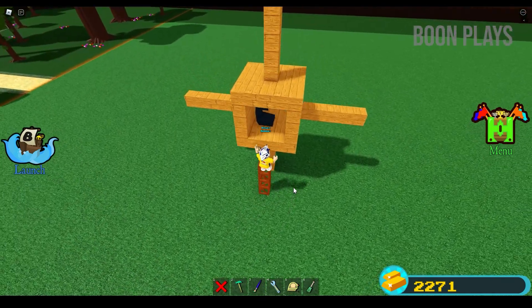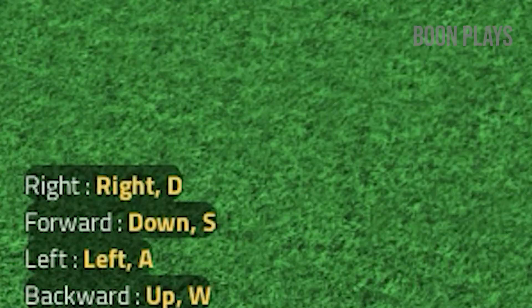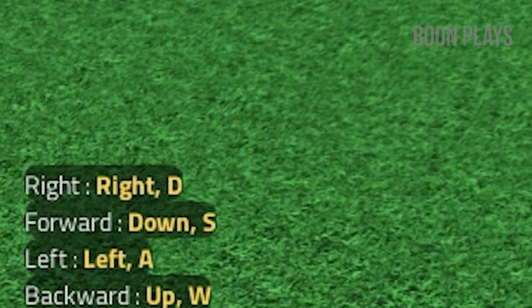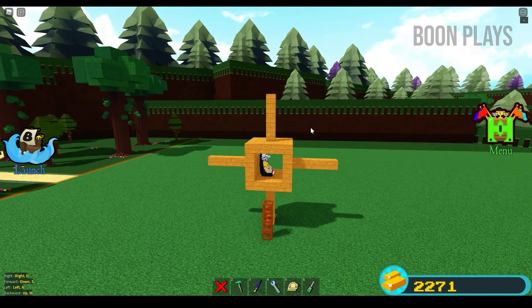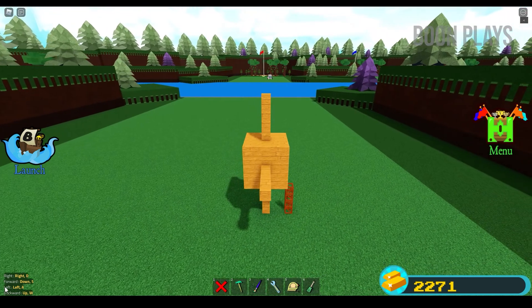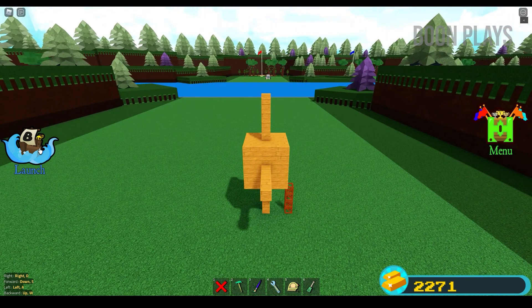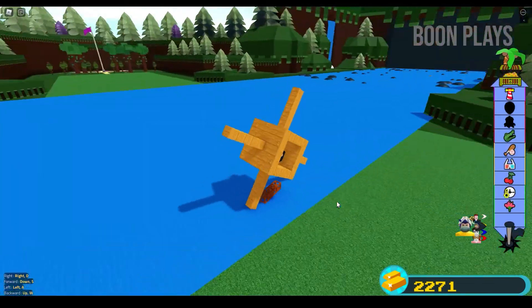Now that we are done with the build, we are going to test it out. One thing to note is the instructions on the lower left side which will tell you how to control your movement. Now getting used to this control may take some time so your success depends on how fast you learn. So let's go ahead and launch it. There we go. Working as intended.